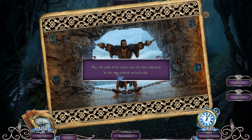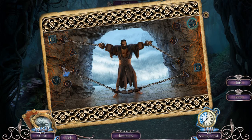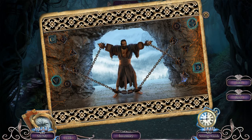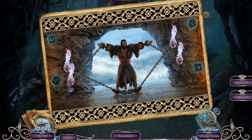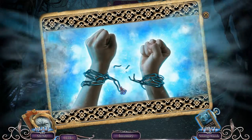Place the ends of the chains into the slots indicated by the two symbols. How do I do that? I'm not even sure. Oh, interesting — okay, so it's opposite of that. That one does go there. And then this one must go... I'm not sure why round and round go to that one, but nice — we did it!